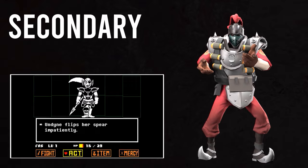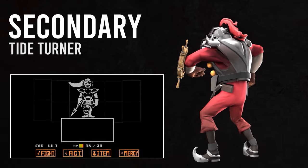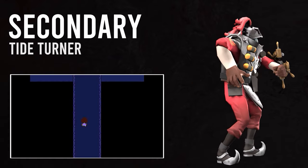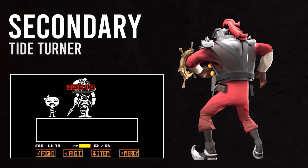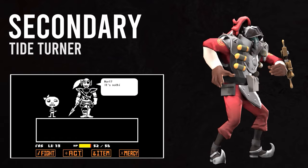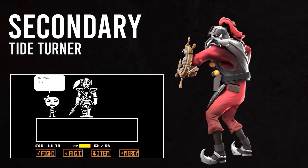For our secondary, we will be equipping the Tideturner. Undyne's fight involves the Green Soul mode, which relies on blocking the damage of her attacks. When fleeing her fight and escaping Green Soul mode, she charges after you with blinding speed. The Tideturner fits with the aesthetic of Waterfall, Undyne's appearance, and feels the most like something Undyne herself would have picked up from the piles of discarded human rubbish. Honestly, Undyne herself is more of the shield if you think about it. I'd like to say that this nautical buckler is the weapon that represents the character the most out of this entire cosplay.